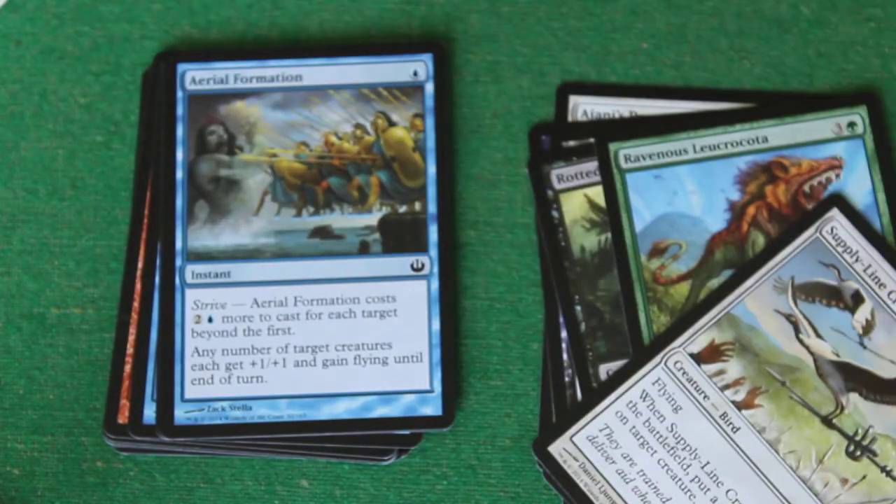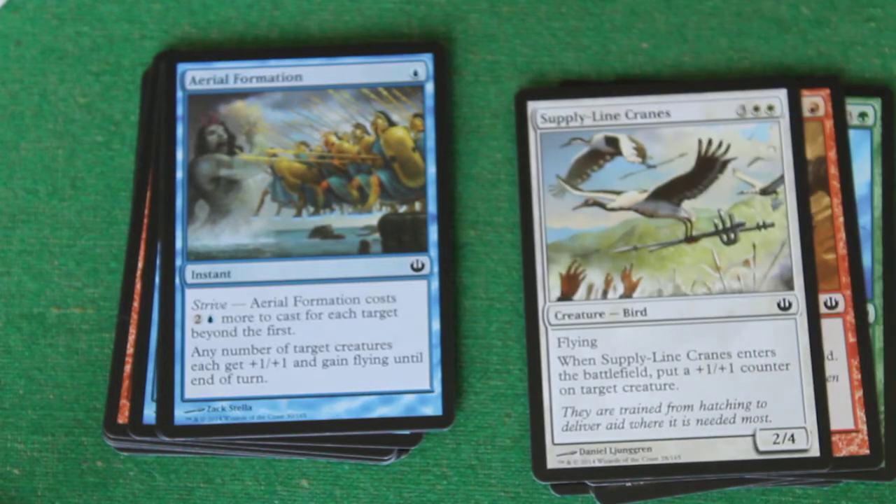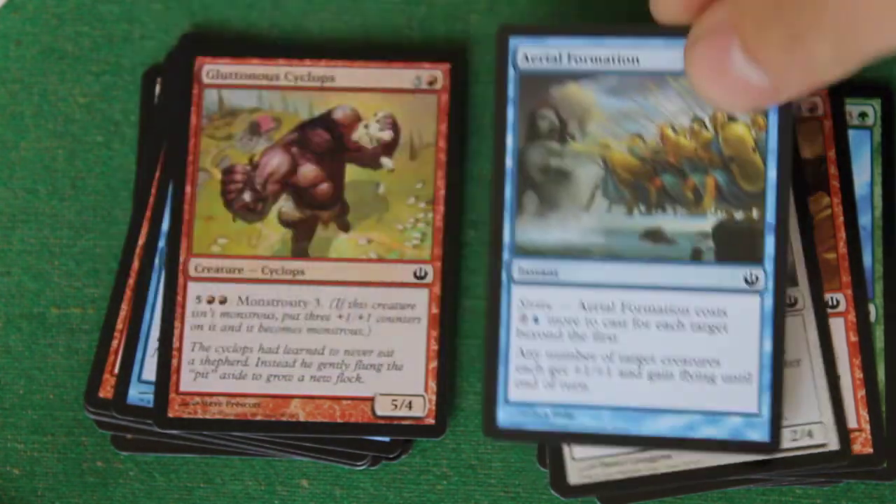Aerial Formation. It's a one blue instant Strive spell. Aerial Formation costs two and a blue more to cast for each target beyond the first. Any number of target creatures each get plus one, plus one and gain flying until the end of turn. I played against a blue-green deck the other day in draft and this card was just terrible to face. Value card.